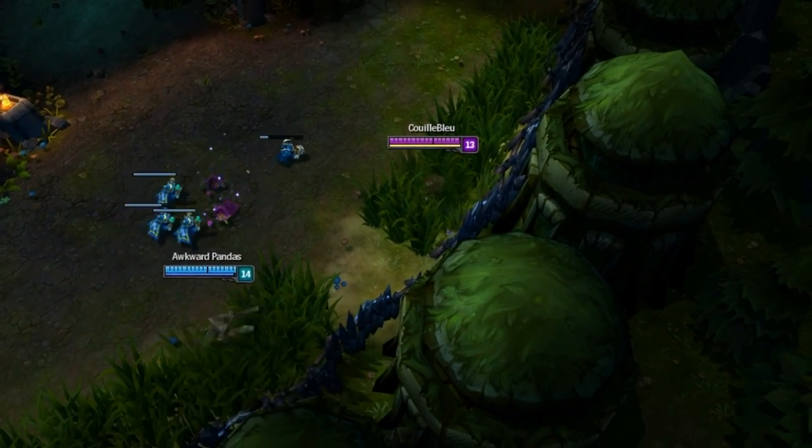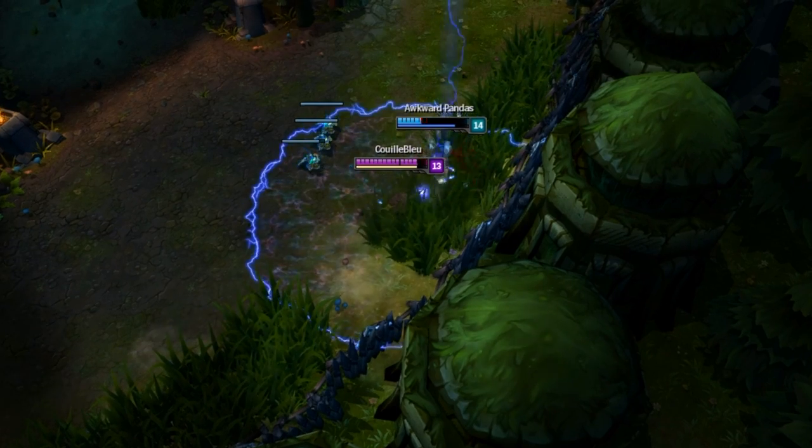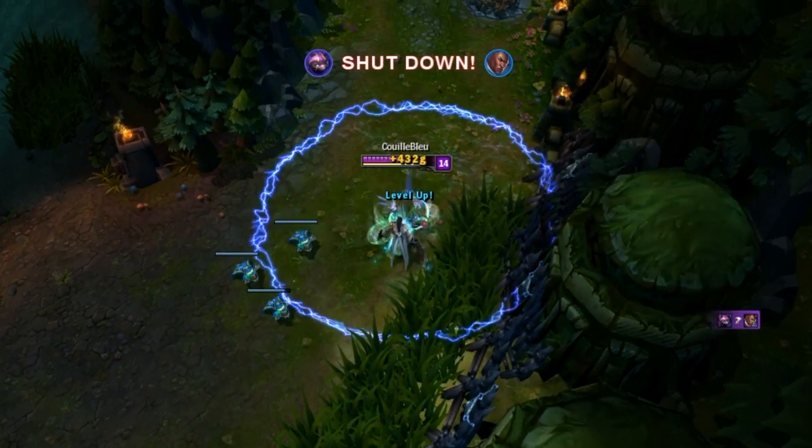If you got enough money, buy a Gnome Wrecker to disable the enemy tower to safely dive in the enemy base, no problem. What's even more amazing? The support items shown previously also give some tankiness and ability power, so killing a bastard or two thanks to your core unit stuns will be a piece of cake.